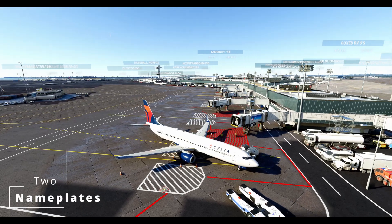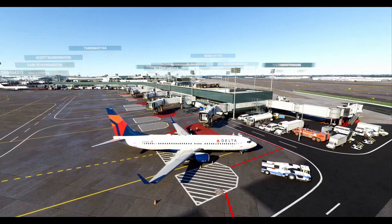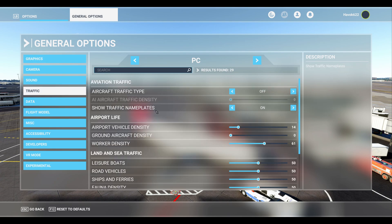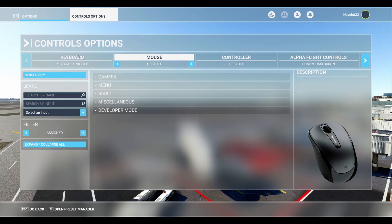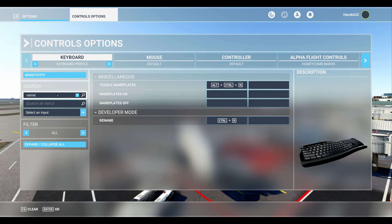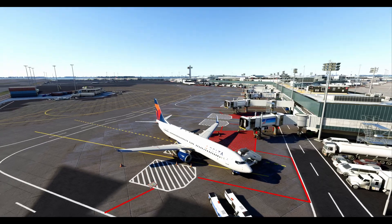If you're anything like me, those name plates in the sim can be a real eyesore, but I've got a solution. What I like to do is disable them by default, but I've also got a nifty little trick up my sleeve: I've key-bound the option to enable and disable the name plates on the fly — pun intended. That way when I'm flying with buddies I can quickly turn them on, and when I want to snap that perfect screenshot I can turn them off. I've bound mine to Control+Alt+N so it's not something I'll accidentally hit mid-flight, and trust me it's a real lifesaver. No more cluttered screens accidentally covering up that breathtaking view.